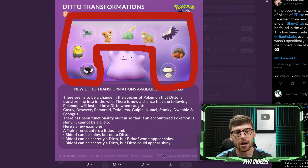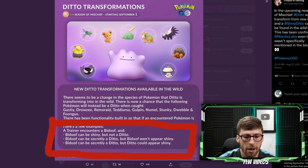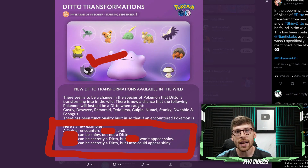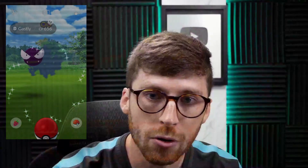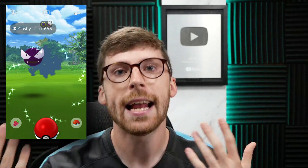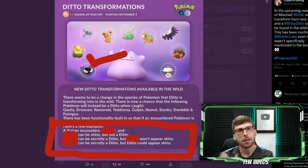We're going to walk through all of the scenarios of what happens when you encounter a disguise Pokémon. A couple of gaming walked through an example using Bidoof, but we're going to use Gastly, since Gastly will be spawning for September 1st and already has its shiny available in the game. So first: you encounter a Gastly and it shows up as a shiny variant — congratulations, you caught yourself a shiny Gastly, not a Ditto. If it pops up as a shiny on the encounter screen, it is that Pokémon's shiny and cannot transform into Ditto.